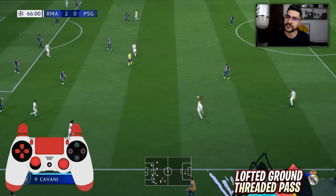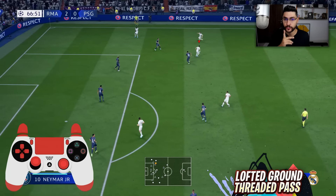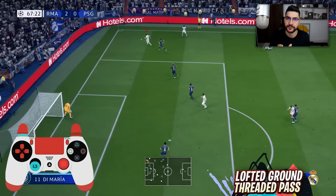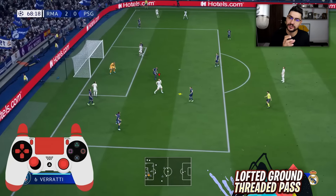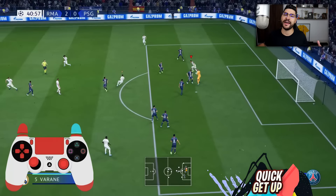Next we've got the lofted ground threaded pass — a through ball that is bouncing but goes further in front of your player. Great to use again on counter-attacks and when you have possession in the opponent's last third with a bit of empty space. It's the perfect setup for a cross — your player will be able to deliver a dangerous cross with the first touch, from which you can make something happen in the opponent's penalty box.